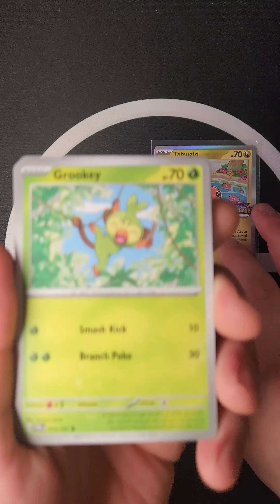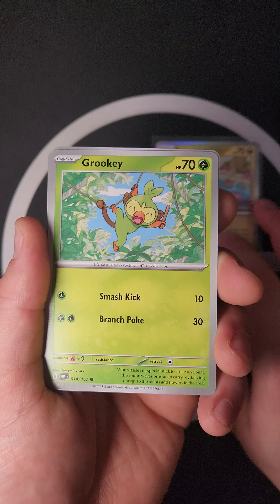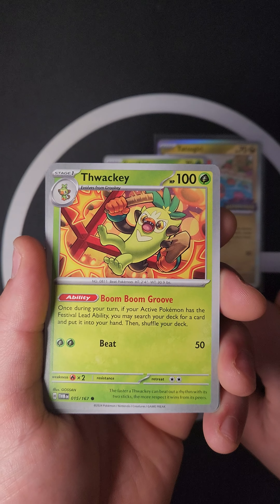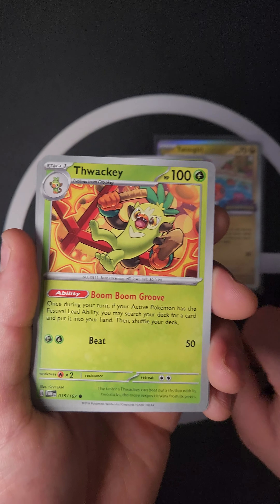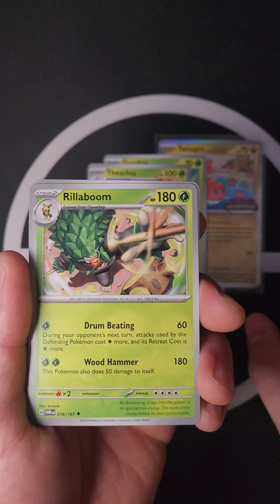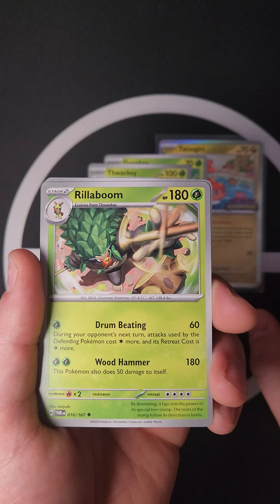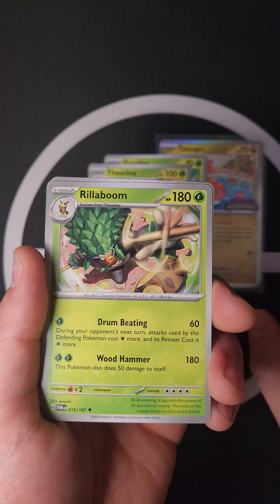Next we have the Grookey lineup: Smash Kick for 10 and Branch Poke for 30. Then Thwackey — Boom Boom Groove ability: once during your turn, if your Pokémon has the Festival Lead ability, you may search your deck for a card and put it in your hand, then shuffle. And then the real boom — Rillaboom! Drum Beating for 60 (during your opponent's next turn, attacks cost more and retreat cost is more), and Wood Hammer for 180, though this Pokémon also does 50 damage to itself.